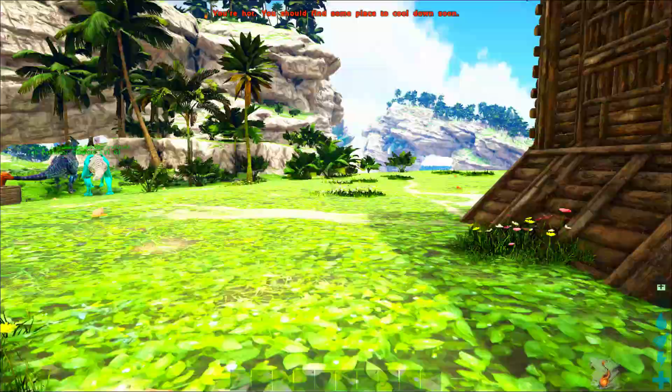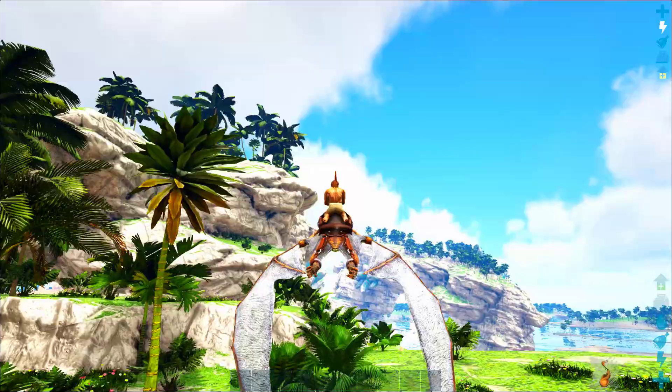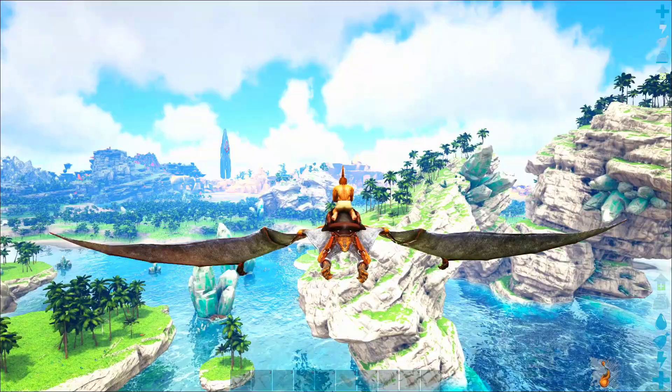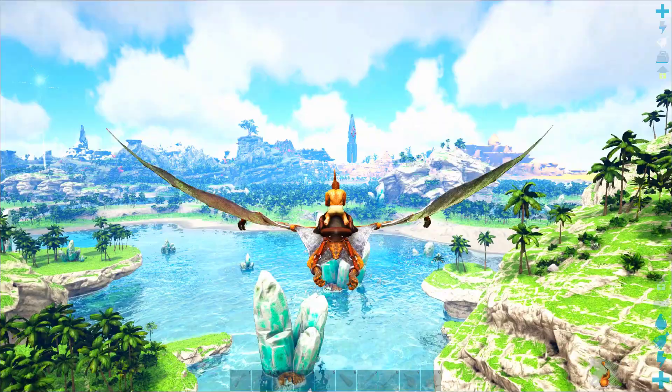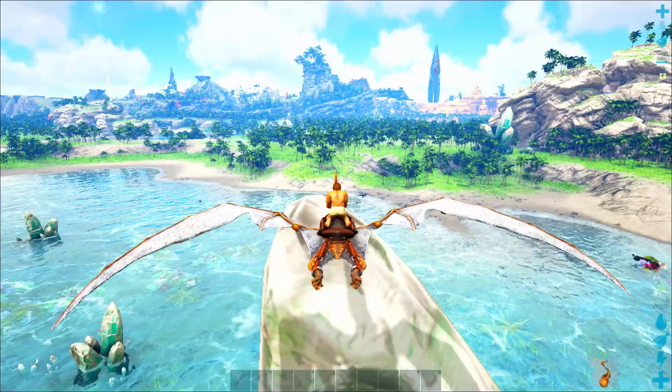Hopefully we'll be able to take this spare pteranodon out and rescue our good one. You may have wondered why I tamed so many pteranodons as we've been leveling up — most of it is just because they were so convenient and easy to tame where they happened to be. But it's really good to have spare pteranodons because it's really easy to lose them. We happen to have enough chitin and keratin to make one more pteranodon saddle, but if we lose this guy we're going to be grounded. We do have another really cool backup pteranodon — it's blue — but hopefully we'll make it out there.